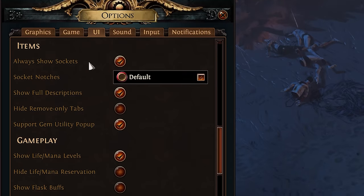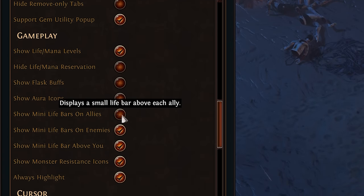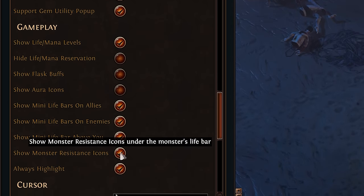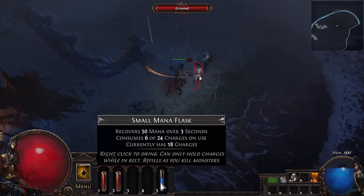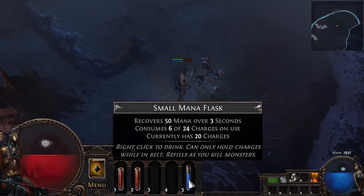Under Settings > UI, toggle on: always show sockets, show full descriptions, show life/mana levels, show mini life bar on allies, on enemies, and above you, and always highlight. Flasks gain charges by simply killing monsters, so use them all the time — it should look something like this.